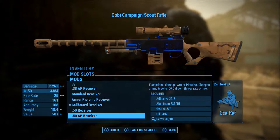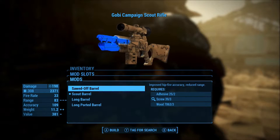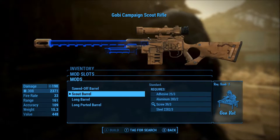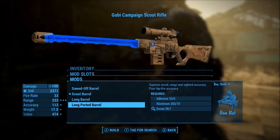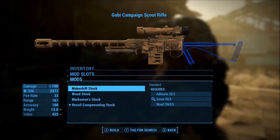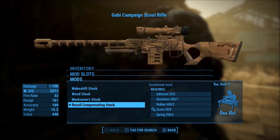There is some customization for the receivers, however the damage output isn't exactly the highest — there will be other mods that provide stronger weapons. You can have a sawed off barrel, a scout barrel, a long barrel, or a long ported barrel. You can have a mech shift stock, a wooden stock, marksman, or a recoil compensating stock.